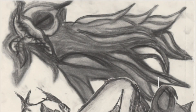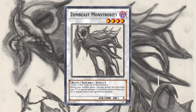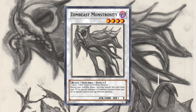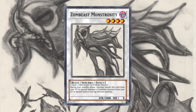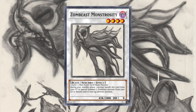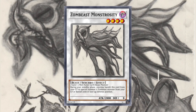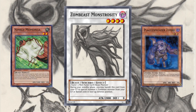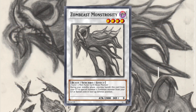Without further introduction, I am starting with Zombiest Monstrosity. Level 4 Dark Beast, 2000 Attack, 0 Defense. 1 Tuner plus 1 Non-Tuner Earth Beast Monster. During your standby phase you can banish this card from your graveyard to special summon another Zombiest monster from your graveyard or banished zone in face-up defense position. It does take an Earth Beast Non-Tuner, so you could make it with Nibiru Momonga and Plague Spreader Zombie for an average level 4 synchro.